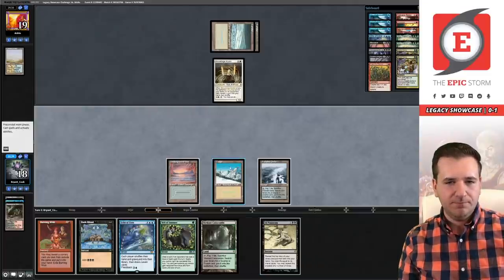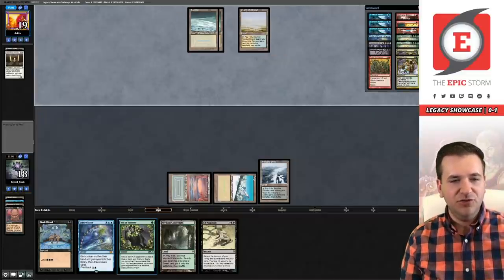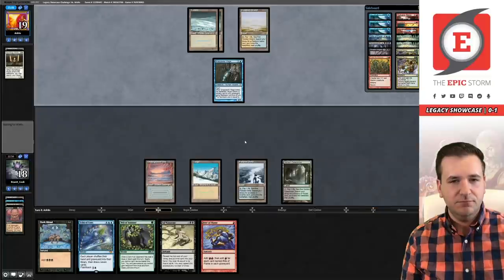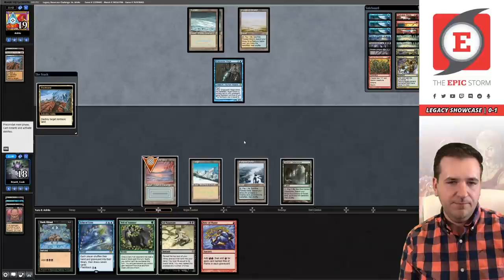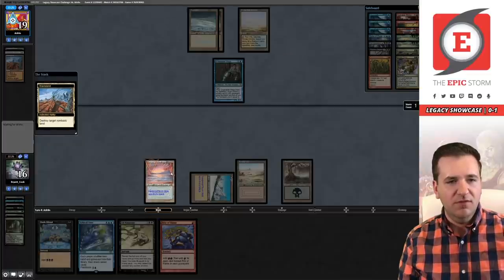Is there anything we want to do with this Burning Wish? This would be a spot where Thoughtseize would be decent, but it's not the end of the world. Get out of here, Stoneforge. I think next turn we're actually going to pass and try to Ad Nauseam on Arkin's turn. Snapcaster bringing the beats.